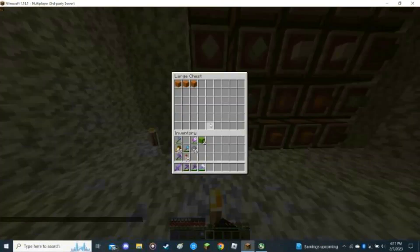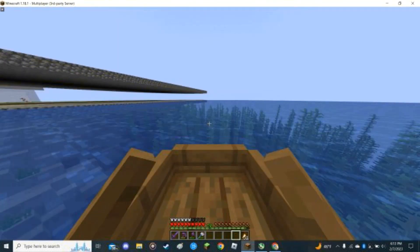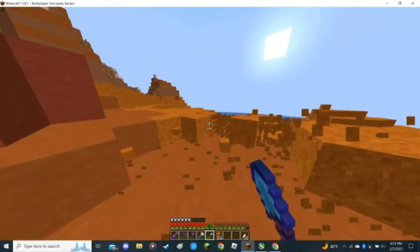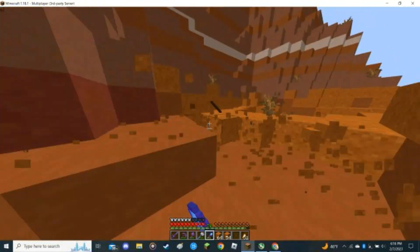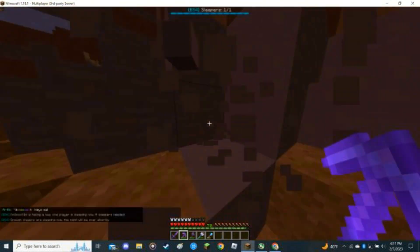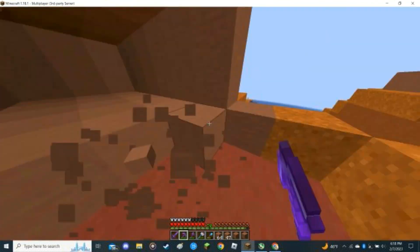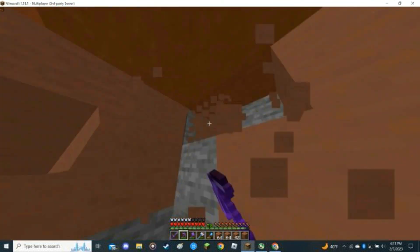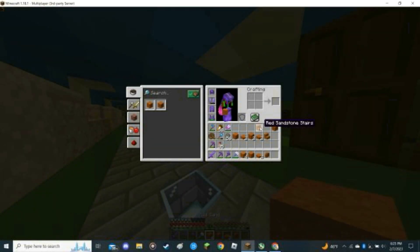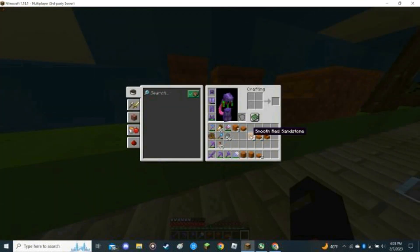I only had three pieces of red sand, so it was time to go collect some. I boated out to a mesa that I knew was nearby — only about a thousand to two thousand blocks away. While I was there, I also decided to collect some terracotta because I would need that for glazed terracotta, stained terracotta, and just plain old terracotta, which was supposed to go on the overworld floor. I put all the red sand blocks directly mirroring the sand blocks to achieve some symmetry.